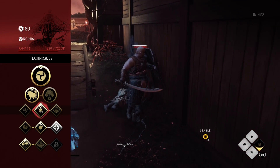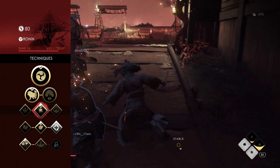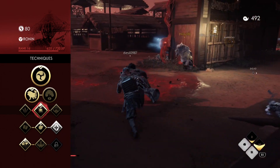For your first perk, I like to go Weakening Burst because it helps add to your survival by both making enemies deal less damage to you and allowing you to kill them faster. Not to mention it has minor crowd control knocking enemies back. It's almost a triple threat.